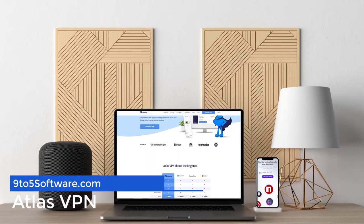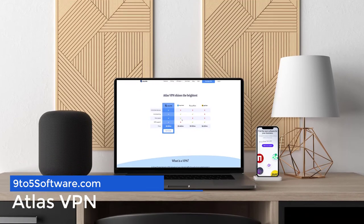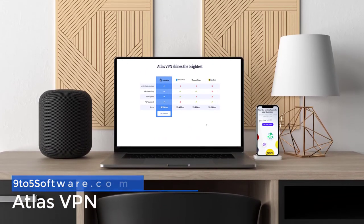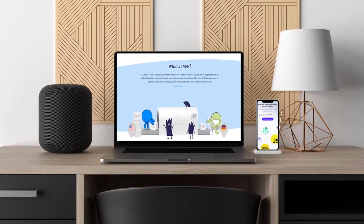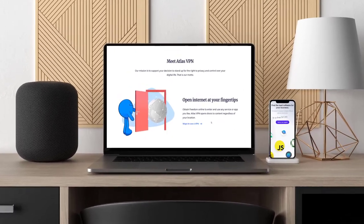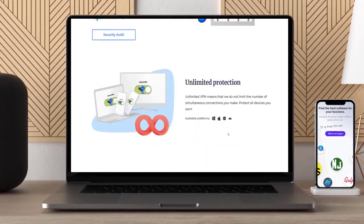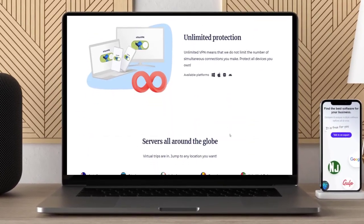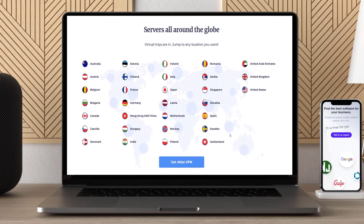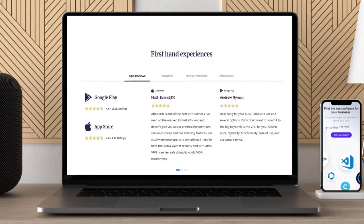I know it sounds too good to be true, but if you want unlimited data and bandwidth then Atlas VPN might just do wonders for unblocking Minecraft. You get to choose from 28 countries if you pay $1.39 for the monthly subscription, instead of only getting 3 locations. You can also make use of all the features offered by their premium version. For example, there's a malicious website blocker that will stop you from being hacked if your computer is vulnerable to these types of attacks.